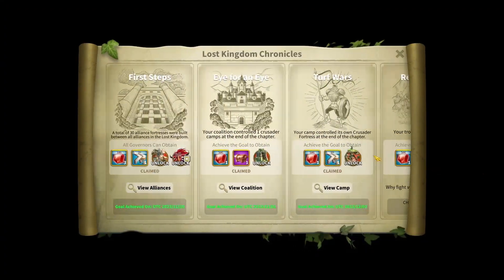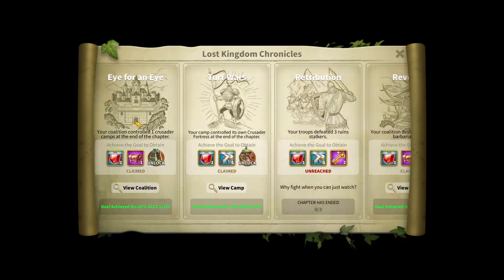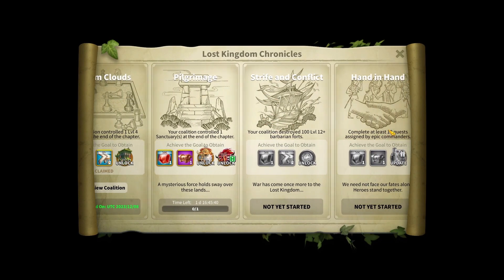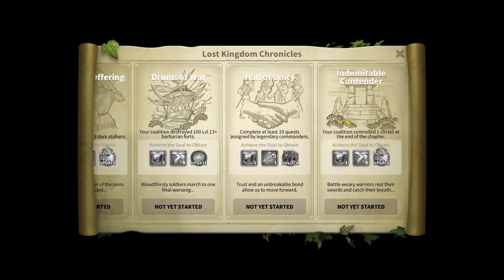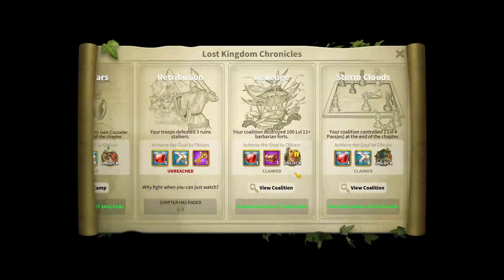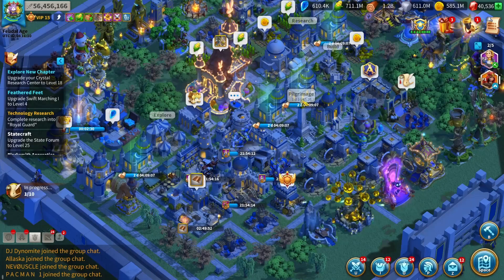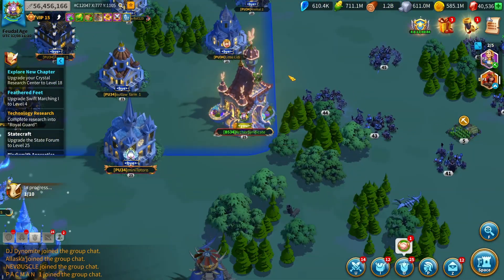KBK will be another way to get gems as a lower-spender free-to-play. I've gotten probably around 2,000 gems so far and there's more to come. All these buildings give you gems, and doing barbarian forts and stuff that normally wouldn't give you gems do give you gems because of KBK objectives. In total, if you do every objective, you get in the realm of 8,000 to maybe even 12,000 gems — KBK is going to give you a lot of gems.